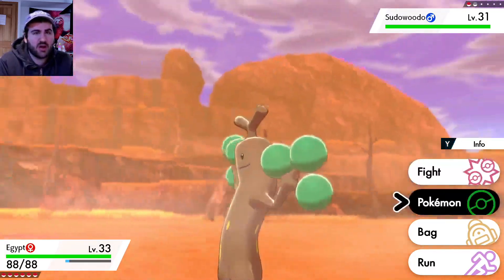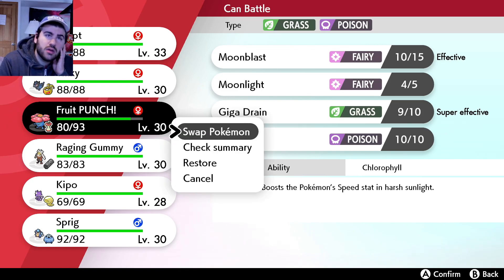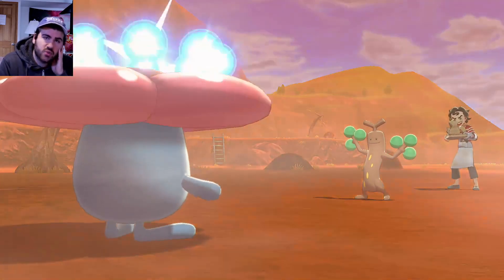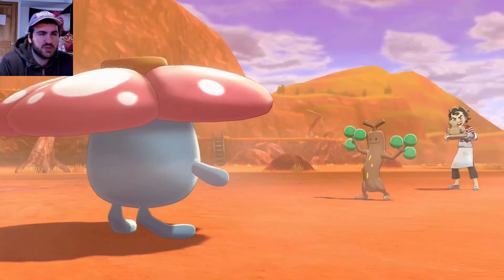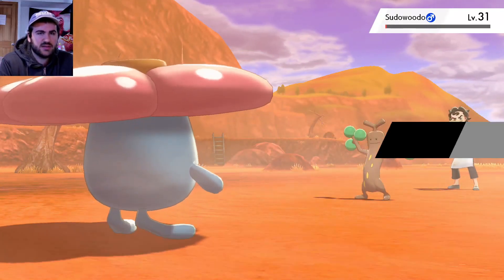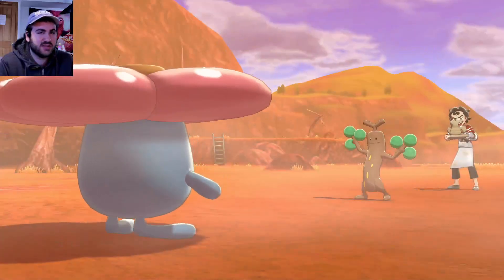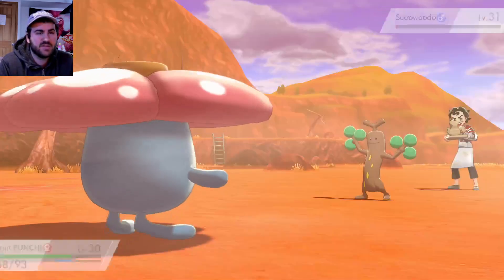This Sudowoodo can have Wood Hammer - our defense is really good, but Sudowoodo's kinda strong. Let's go into Fruit Punch. Even if he deals a decent amount of damage, we outspeed Giga Drain, should be fine. Soccer Punch - oh, that's way worse, you doofus. I feel like my HP values - it might just be Legends Arceus talking - but I feel like my Pokemon's HP is all really low. I guess our levels aren't that high, so it makes sense.